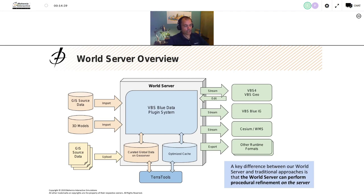Here's a quick overview diagram of the World Server technology. On the left is external source data coming into the system. In the center is the World Server, with the fundamental VBS Blue data plugin system at its core. That's backed up by the curated global data on the geo server — a geodatabase storing all our curated source data to build our version of the world. Beside that is the optimized cache that provides our streaming capability to clients like VBS 4 and VBS Blue IG. Looking at the consumers on the top right, VBS 4 can stream data from the World Server, with an edit arrow going back — users can modify terrain, add or remove features, and customize the world for their training objectives.